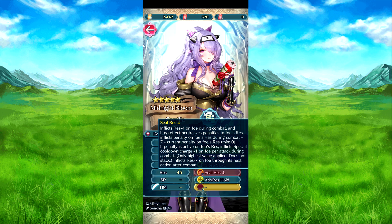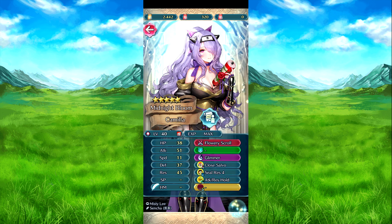Res minus four on the foe during combat with a neutralize-effect-on-foe's-res component. If no effect neutralizes penalties on foe's res, it inflicts penalties on the foe's res during combat equal to seven, minus the current penalty on the foe's res, minimum zero, if a penalty is active. Also inflicts colon charge minus one on the foe per attack, and res minus seven on the foe for the next action of combat. Then attack-res smoke three: attack and res minus four to foes within two spaces after combat.